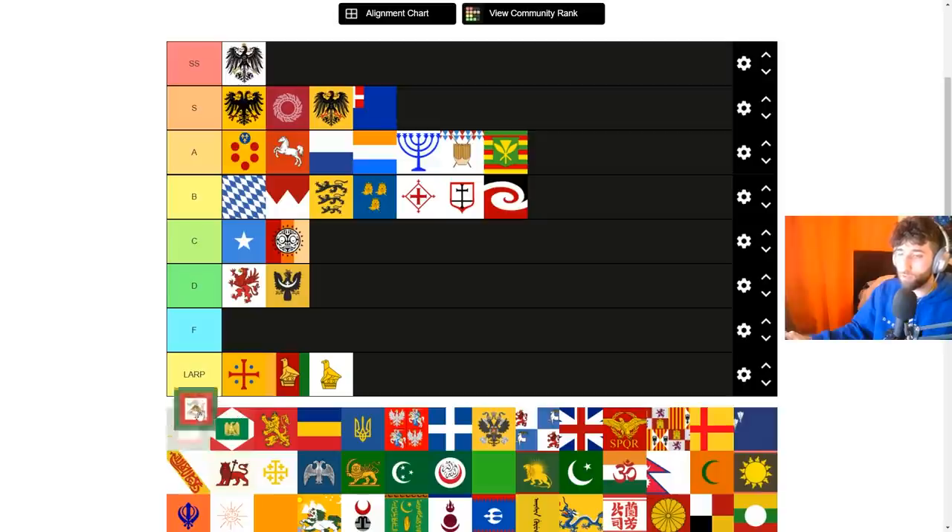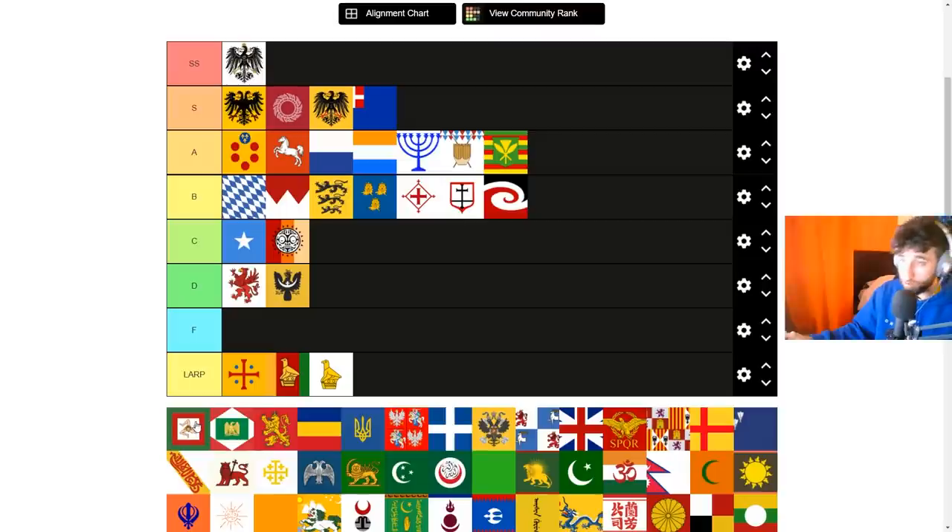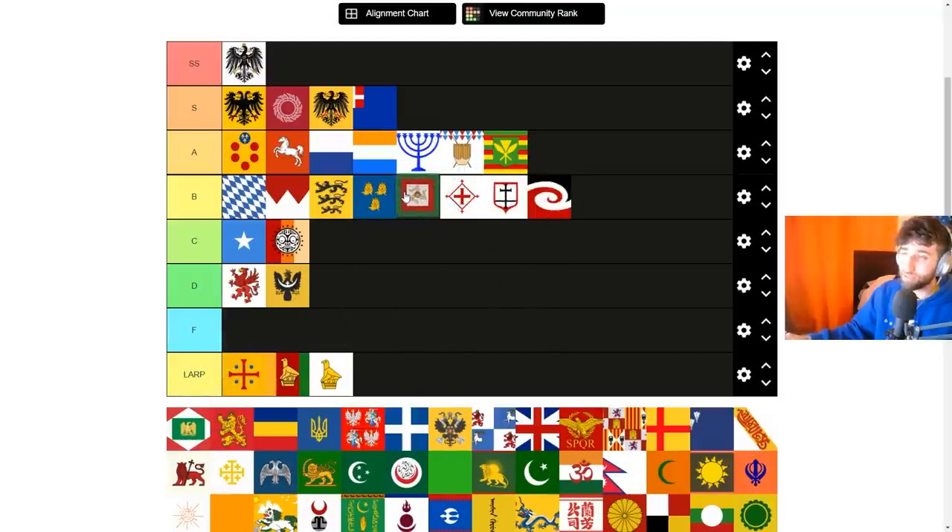Two Sicilies has a strange flag — I downloaded everything from the EU4 wiki and this is what I got. The most common nation to form it is Naples. It's a nice tag to swap to for LARP missions expanding into Italy and Africa. They have minus 10 core creation costs, useful if you don't have it before tag swapping. However, the only military quality is morale of armies, meaning you'd never see this in multiplayer — or if formed, they don't take the ideas. I'm putting it at mid B tier since it's pretty good in single player.